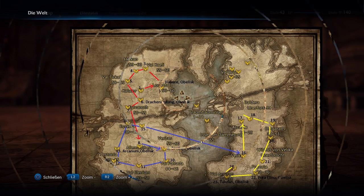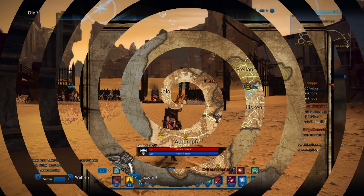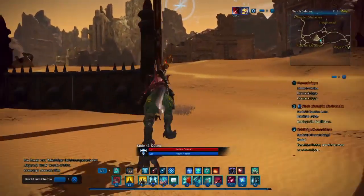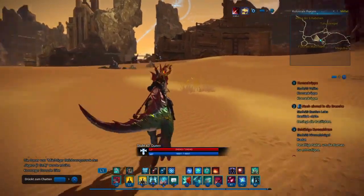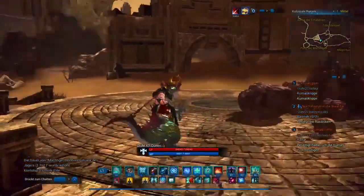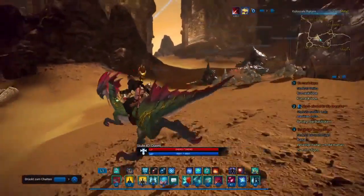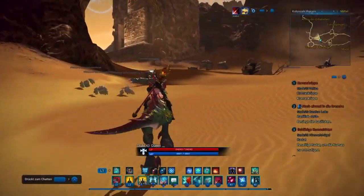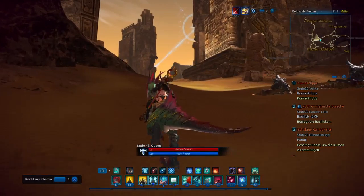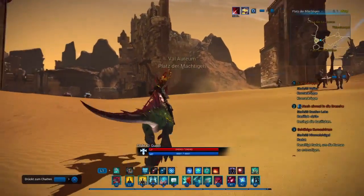The next and last one is Tilafan. Go to the Colosseum — Colossal Ruins, I'm not sure of the English name since my game is in German. That's the longest travel of all. You have to really look where you're going — don't get lost. Go to the arena where the big monsters are, just avoid them, they're not that aggressive. And yeah, take the last obelisk.